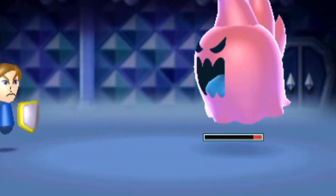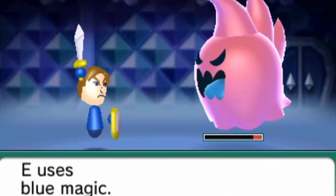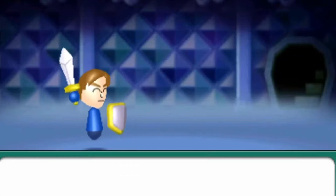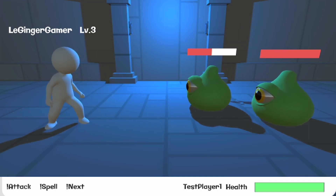I wanted some kind of dialogue system. If you look at Street Pass Quest, it has little dialogue boxes that tell you what you've done to who, how much damage you've dealt, and how much damage you've been dealt. I wanted to replicate a similar system, so I built a very primitive dialogue system.